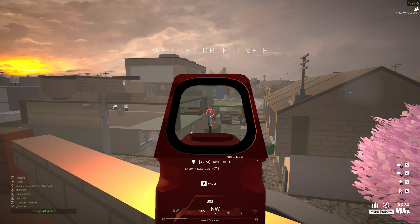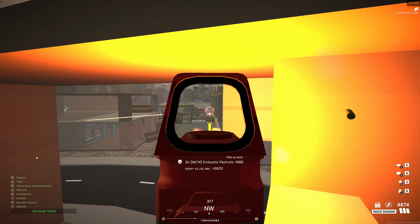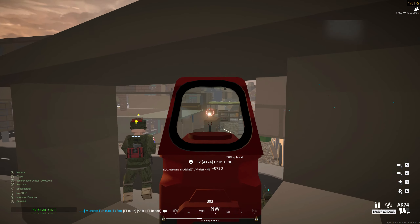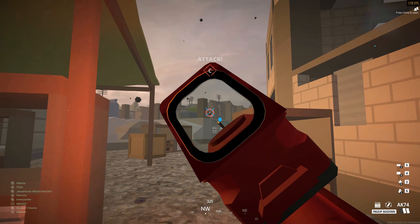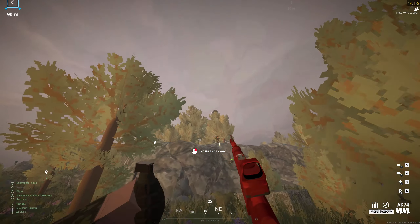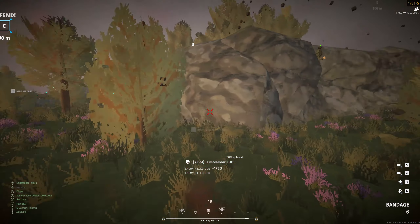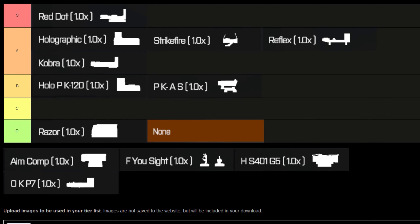The HoloPK120 is the Eotech ordered from Wish. It's visually smaller than the holographic sight in game, meaning the housing blocks more crucial areas of your screen. The framing has an unfortunate trait of narrowing at the top, which further blocks key parts of your screen. That said, the targeting reticule is great and it stays on target easily. The chunky central framing of this optic holds it back and it places in B-tier for me, ahead of the PKA-S, as it can sometimes obscure some information, but it's overall still a solid sight.